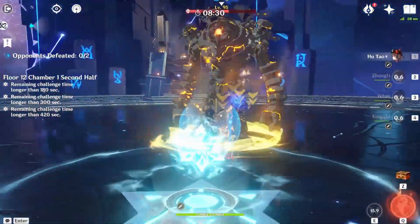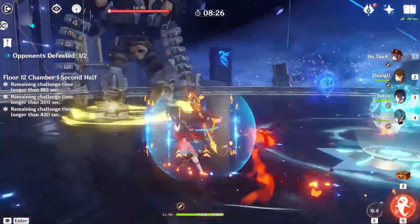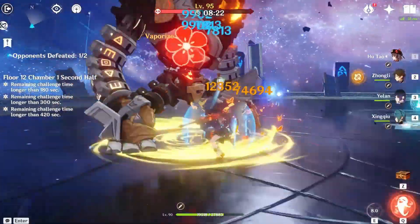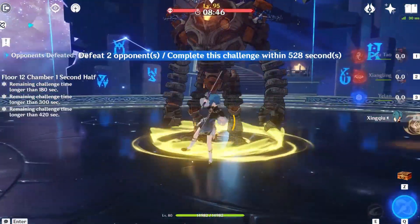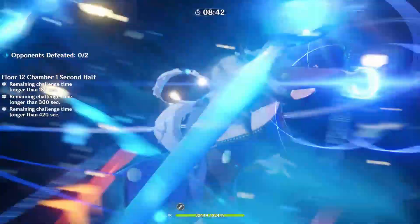Before anyone asks: if you don't burst on Hu Tao, you can still use Yelan's skill and rotations aren't even extended. However, if you do use Hu Tao's burst, yes, rotations can be slightly extended — but do you really care about that more than comfortable Energy Recharge requirements? After all, most people are only bursting once every two or three rotations anyway.